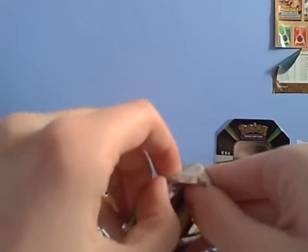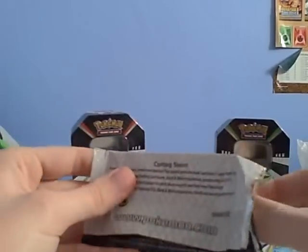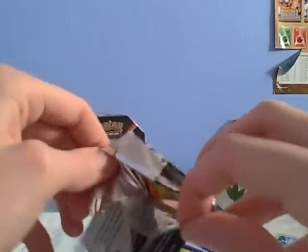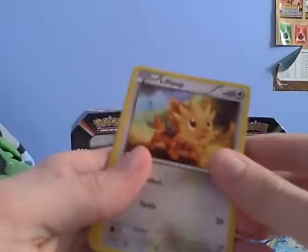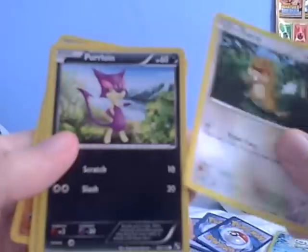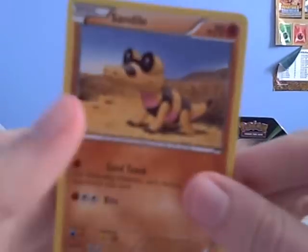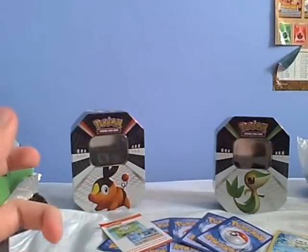In this pack, which is a sneak preview pack, full of wonders — you get a Lillipup, a Patrat, a Poine, a Pidove, and a Sandile. Pretty epic.